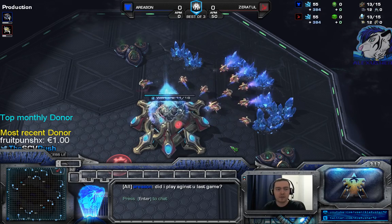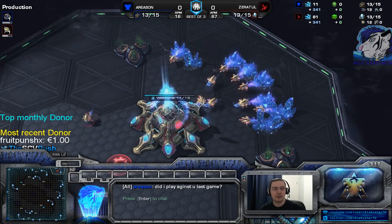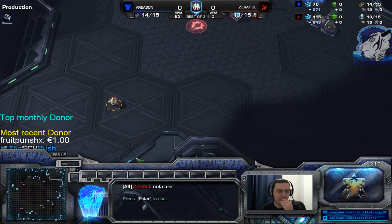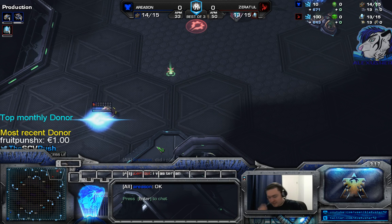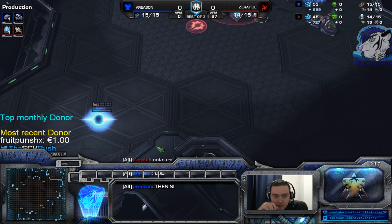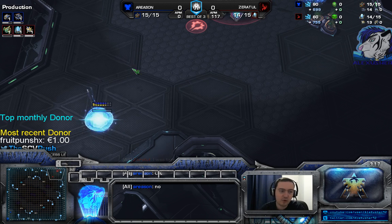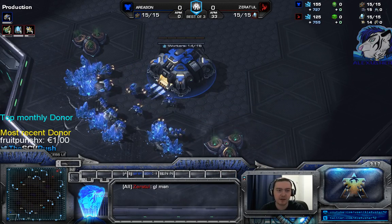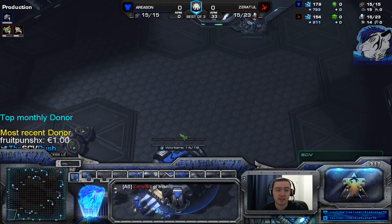At first I killed those things - interceptors. But that did not help at all. All I had to do was go straight and just kill the carrier. I saw your game and immediately went into the test map to see how strong the carrier actually is. Basically, no matter what composition I used as Terran, I always lost on even supply, which is so strange.